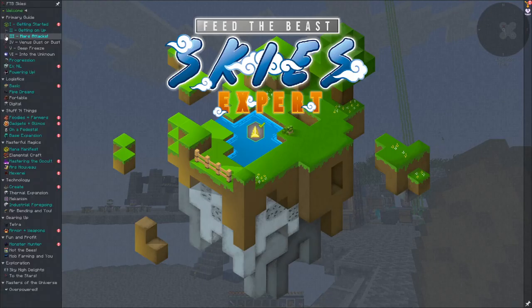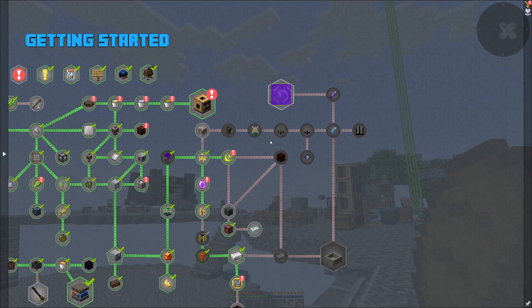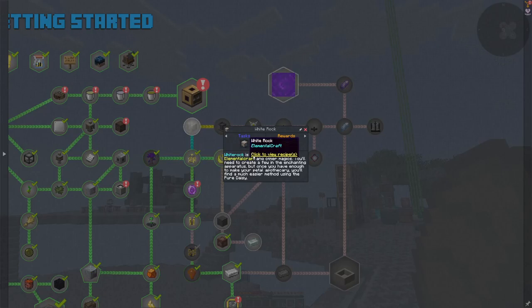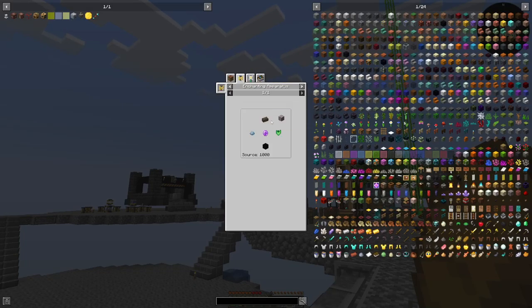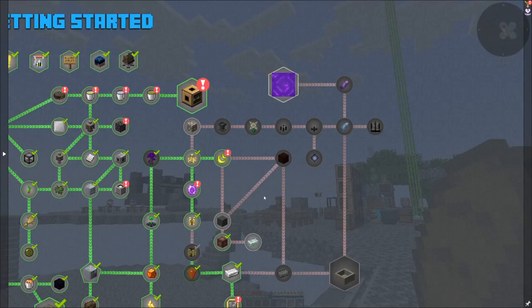What do we want to do today? I want to get into the magics. To get to magic we need white rock, which is going to be this guy. White rocks are needed to get into elemental craft and other magics. You'll need to create a few in the enchanting apparatus, but once you have enough to make your petal apothecary you'll find a much easier method using a pure daisy.